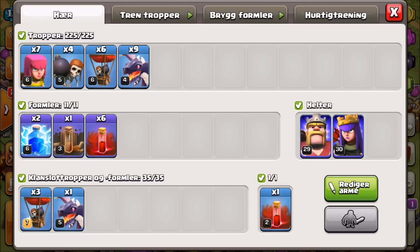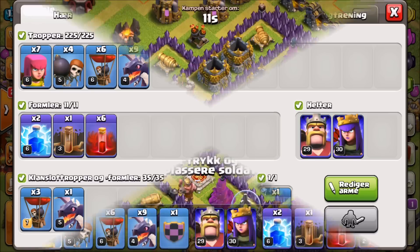We're gonna put this to the test and see how it goes. We've got level one skelly spells — those are still town hall nine level skelly spells — and we're gonna go ahead and find a town hall nine base and put this method to the test to see which one is more reliable and works more effectively.